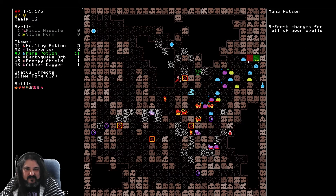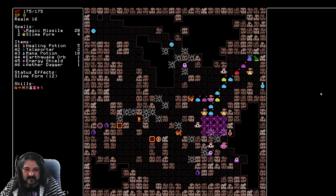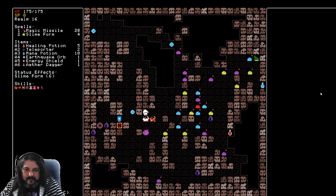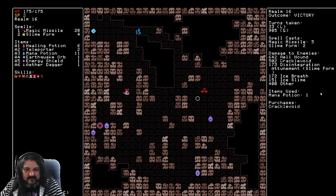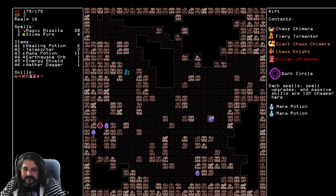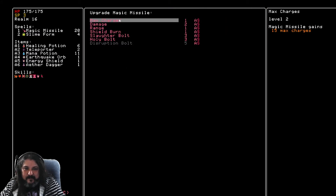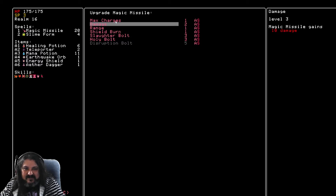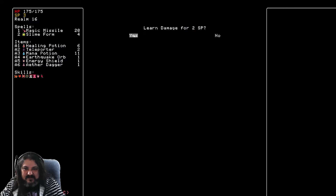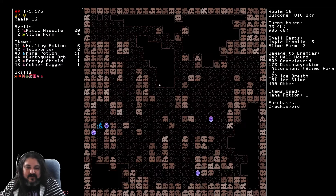Slime form again. Use a mana potion. I want starfire pretty soon. It would be nice just to do slightly more damage with our backup spell. Shield burn would be a great grab but that's a level one — we wanna take anything more than level one. So we'll take damage and max charges, and grab the other upgrade next floor.